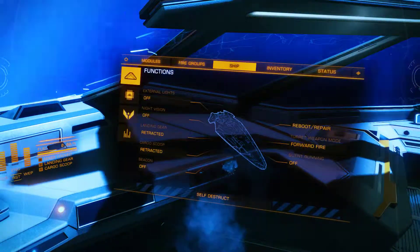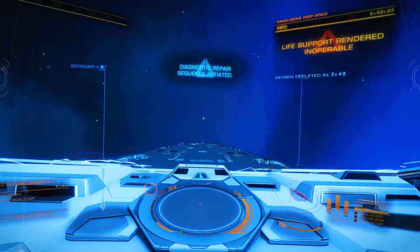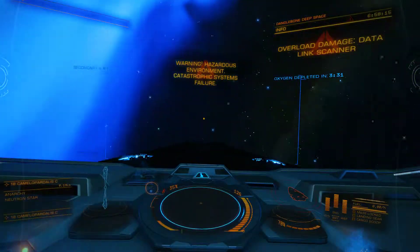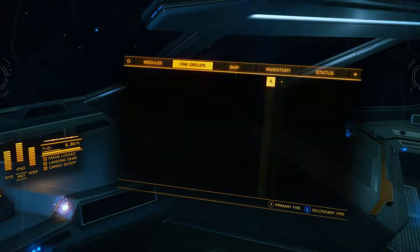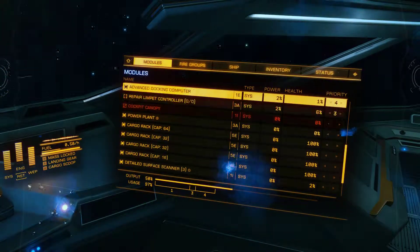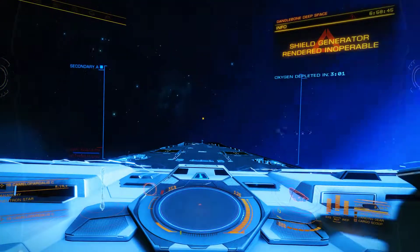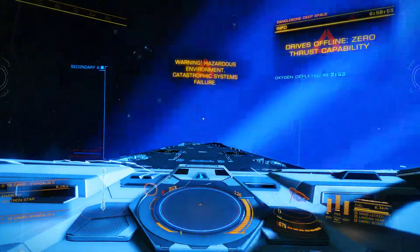We did this on the white dwarf experiment - let's see if we can do it here too. Warning: oxygen low, diagnostic repair sequence initiated, power plant capacity exceeded, module malfunction, repair sequence successful. The problem is since we're still in the hazardous environment, as soon as it gets repaired it's going to break again. We have no thrusters, frame shift drive is about to go, and our hull's at 68%. I think we're out of air before the hull blows.